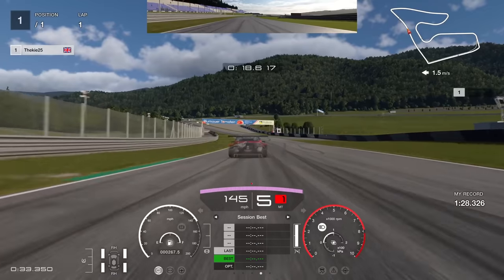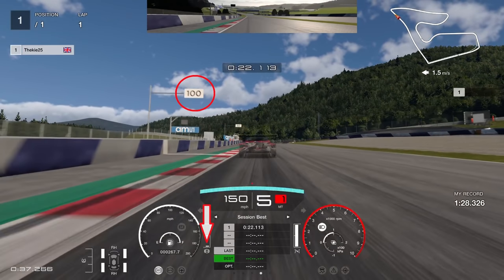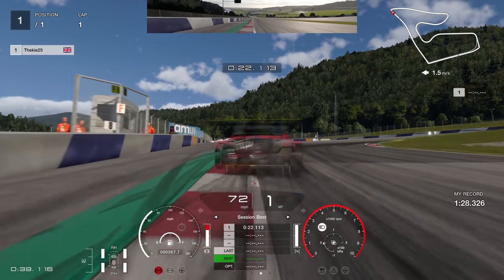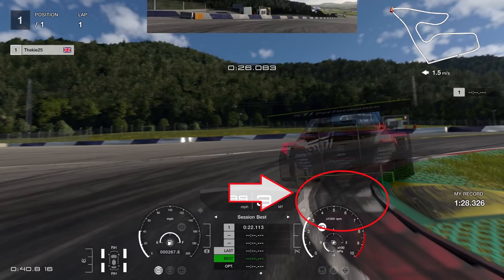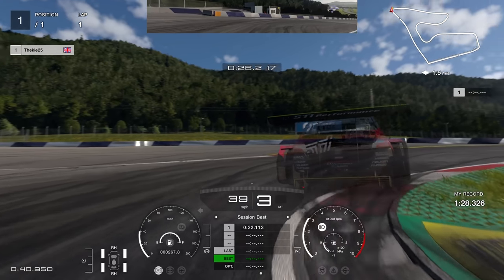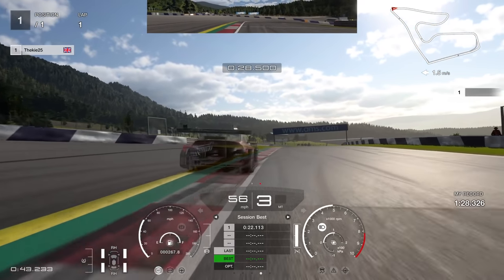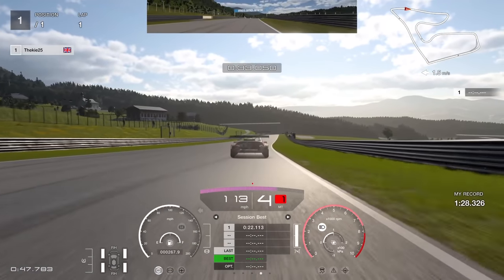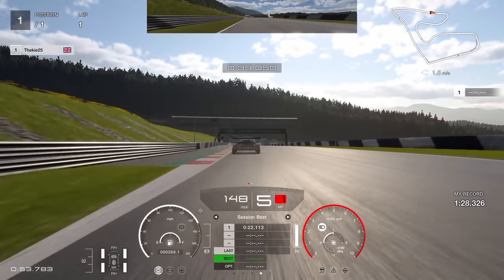Working into turn three now. Again look for the 100 board and brake just short of it. Aggressively go down through the gears, keep your left hand tight on that curb, then go down to first gear and just before you hit the curb go up to third gear. Clip your right-hand tire on the curb to help rotate the car through the corner, then power out in third gear — don't do it in second. Go from first gear straight to third for good traction.